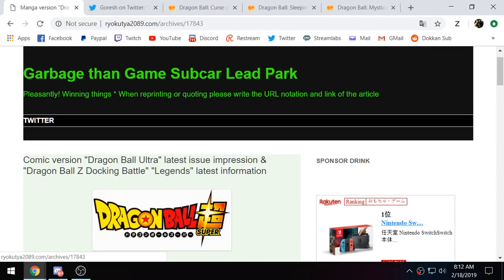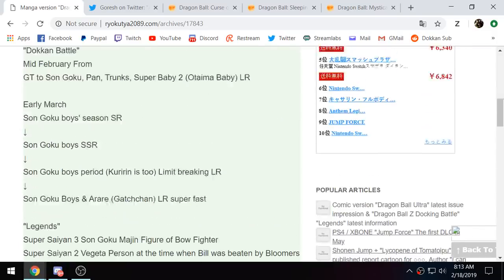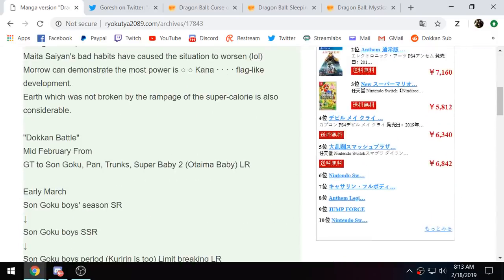All right, guys, so it's an incredibly busy day. Not only did Dokkan Battlefield drop in-game with LR Ub obtainable on JP Dokkan, we also got a data download with the info for LR Super Baby 2, as well as LR Trunks, Pan, and Goku, and the V-Jump info has also leaked. We have info here for Dokkan and Legends, so we'll go over all of it right now.